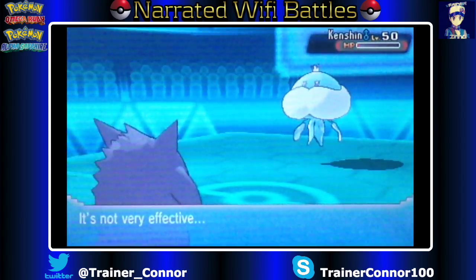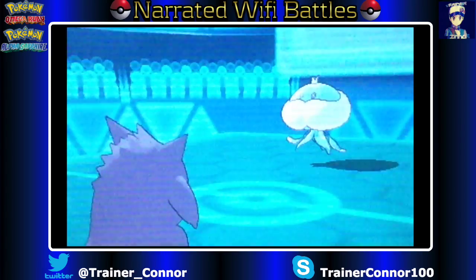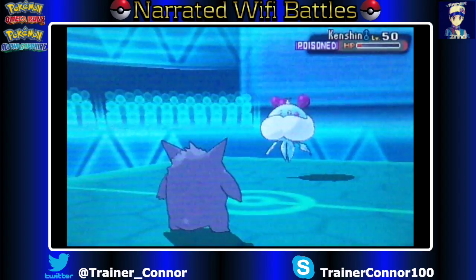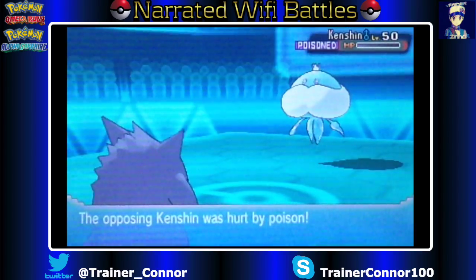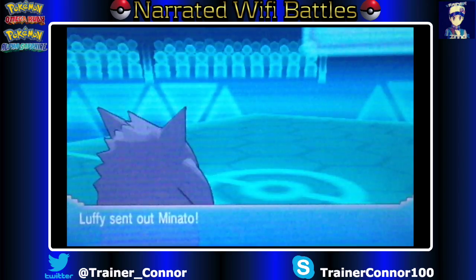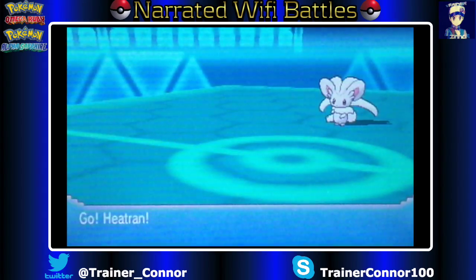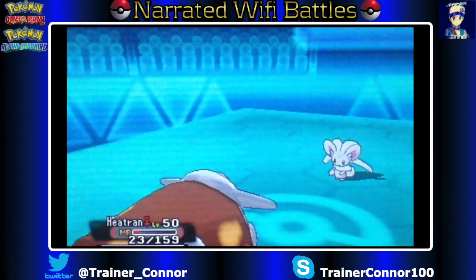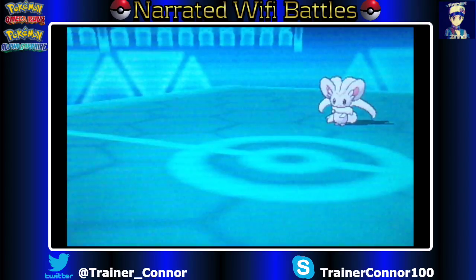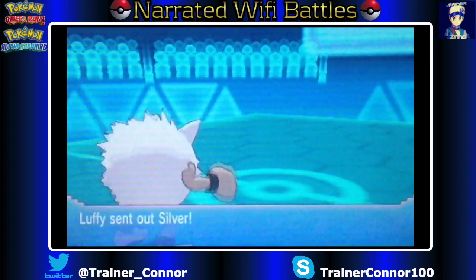I went for Sludge Wave here, hoping to take him out, but I don't. I do end up getting the secondary effect of Sludge Wave, which is poisoning the target Pokemon. The reason I went for Sludge Wave instead of Shadow Ball was because of either the Hydreigon or his Cinchino — Cinchino is a Normal-type Pokemon who will not be affected by Shadow Ball. So we go into Heatran just trying to get a safe switch back into Victor again, and we do just that.